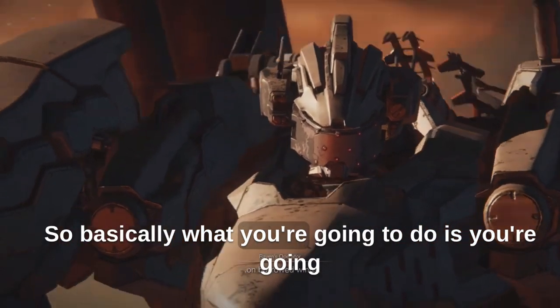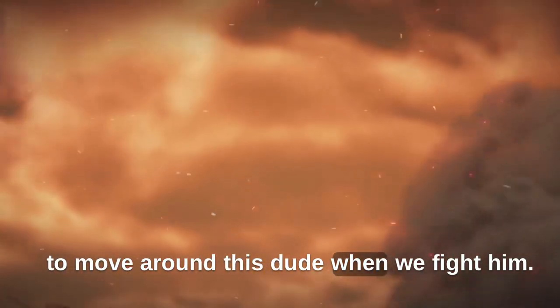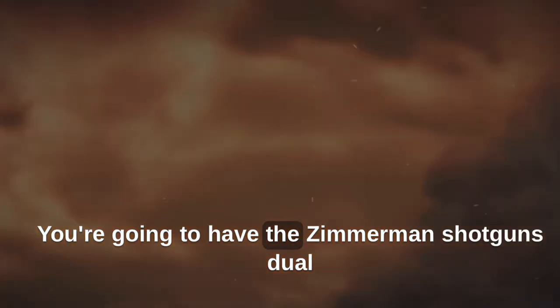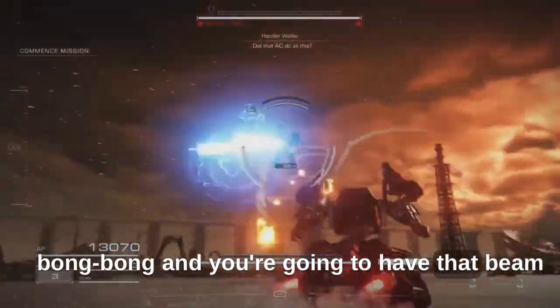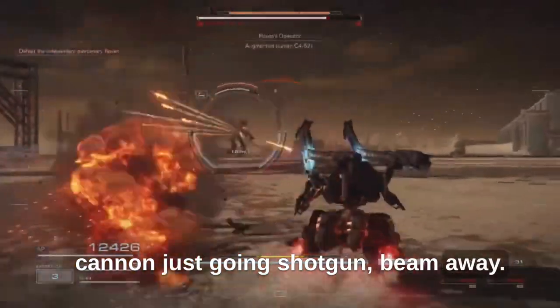So basically, what you're going to do is you're going to move around this dude when you fight him. You're going to have the Zimmerman shotguns, dual — bam, bam — and you're going to have that beam cannon. You're just going to shotgun him, beam him away.